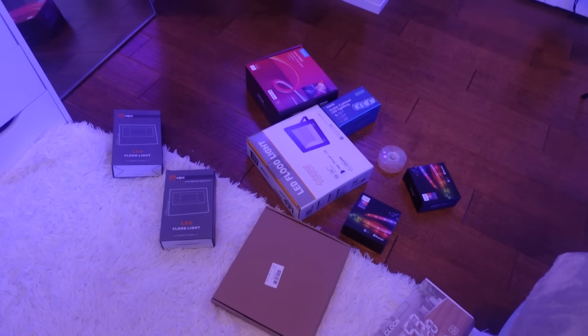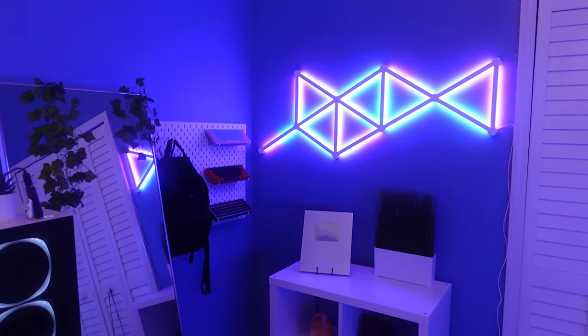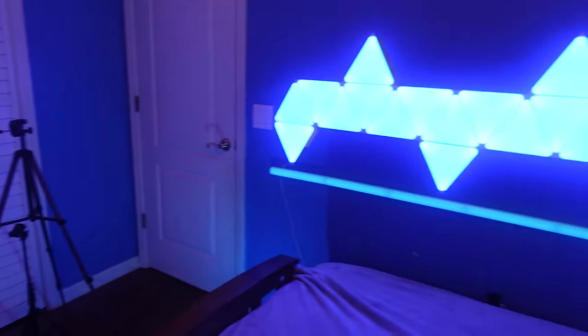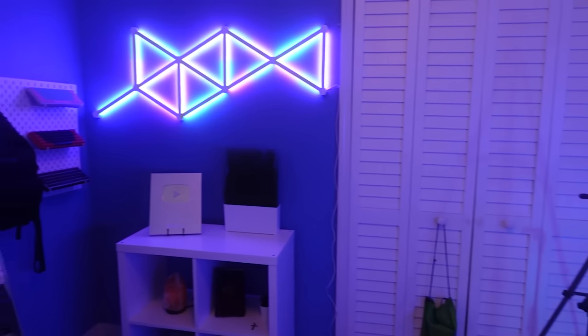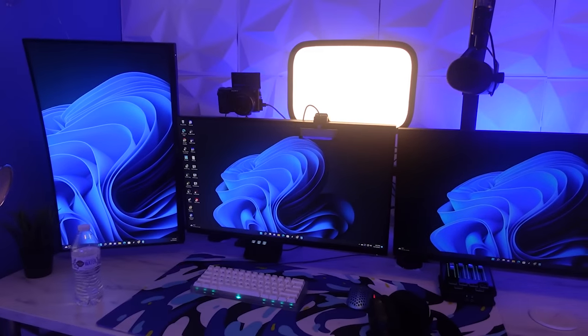Before we start setting up those LED lights, we're going to start off by doing the easiest thing. As you guys can see there's a lot of blue in my room — I turned on all the LED lights and I usually go for the blue color scheme, but I'm just going to change them quickly to more of an orange to purple color scheme.